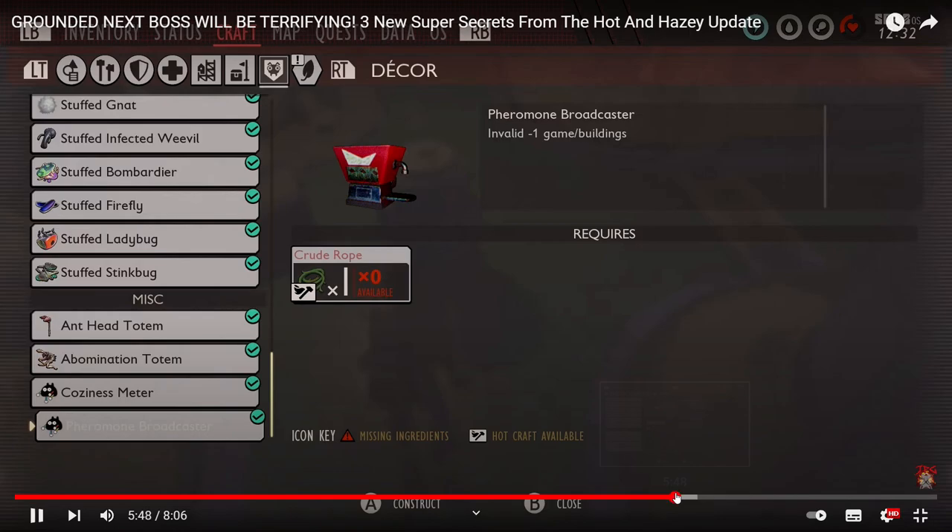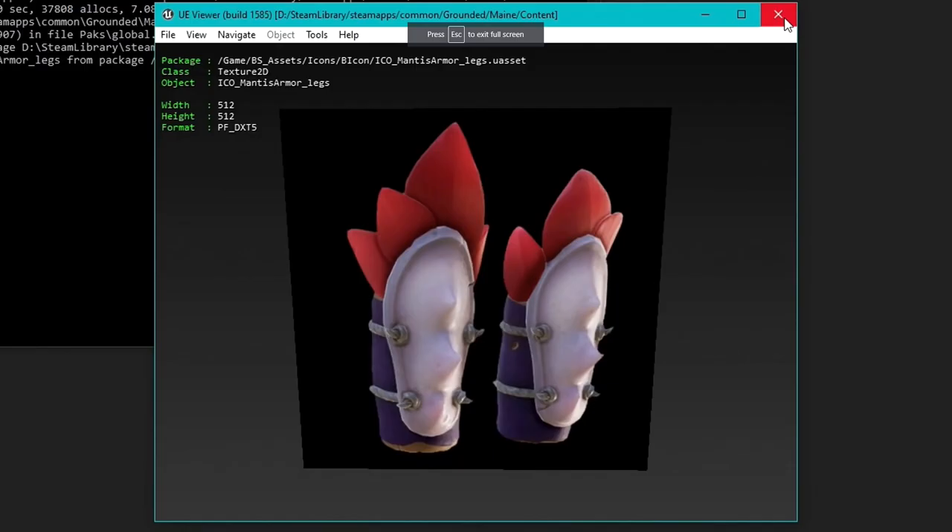So I'm going to rattle off as many of the items that we found in game files and whether or not I think they're actually going to appear in 1.0. Start with armour. Mantis armour — 100% yeah, it's going to be there. It's absolutely got art for it, got models for it. For sure, it's got three pieces as well, which makes it different from the broodmother mask and obviously the termite chest piece.